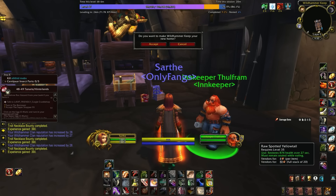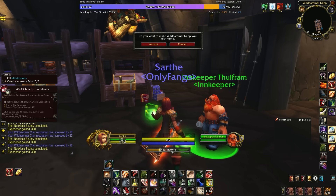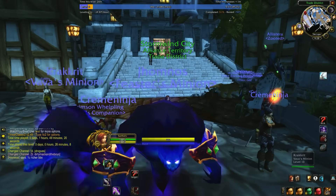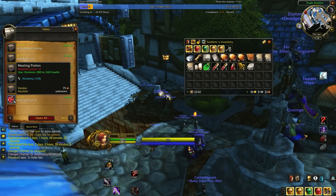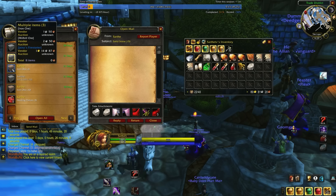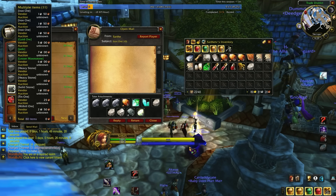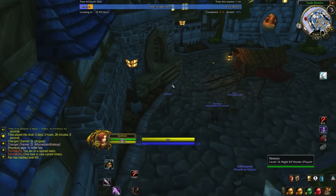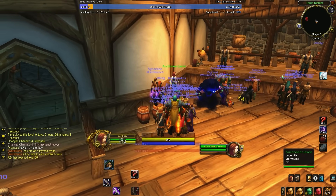If your bags start getting a little full, all you need to do is log out once and create a bank character. Make sure to log into that alt once and log back out, and now you can go to the mailbox and send things to them indefinitely. This gives you effectively infinite bag space early on, and it's also a really easy way to have access to an auction house early on if you run that bank alt to your main city.